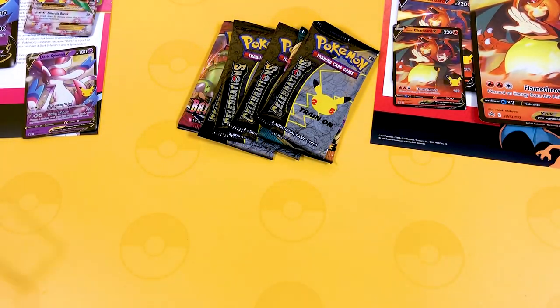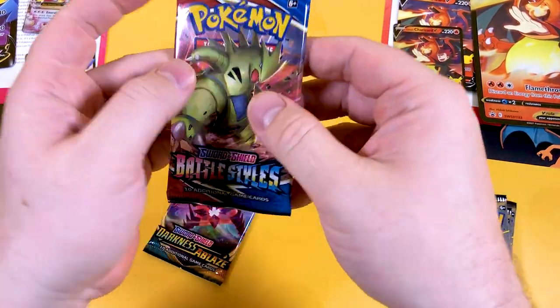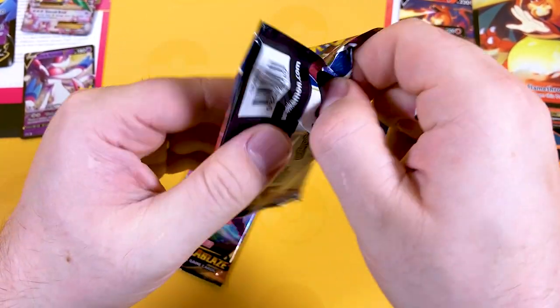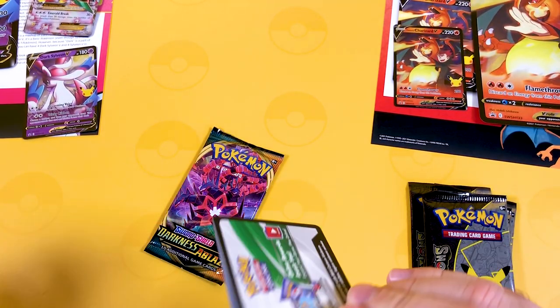In the next video, we will feature the Celebrations Elite Trainer Box, where we can find out what cards are in the set using the book — because I like opening up those books. They're very good. You get all the bumps, all the sleeves, and all the extra pieces you need to set up your Pokemon journey.